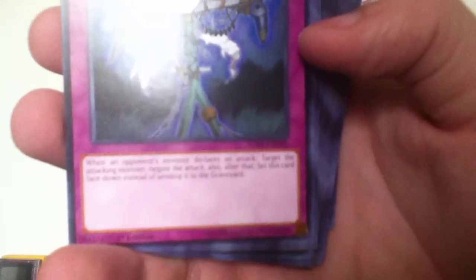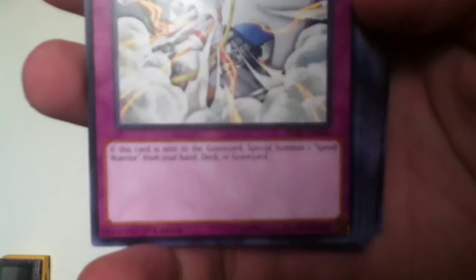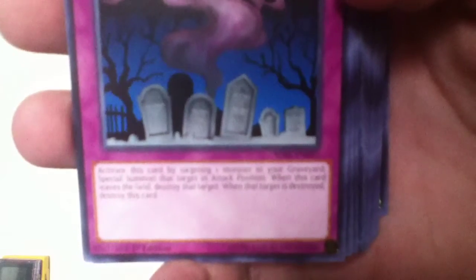We've got a few left — seven or eight. Double Cyclone. Target one Spell or Trap card you control and one Spell or Trap your opponent controls — destroy both. Scrap Iron Scarecrow. When an opponent's monster declares an attack, target the attacking monster and negate the attack, then set this card face-down instead of sending it to the graveyard. Limit Overload. When this card is sent to the graveyard, special summon one Speed Warrior from your hand, deck, or graveyard. Call of the Haunted. Activate this card by targeting one monster in your graveyard and special summon that target in attack position. When this card is destroyed, destroy the target. When the target is destroyed, destroy this card.